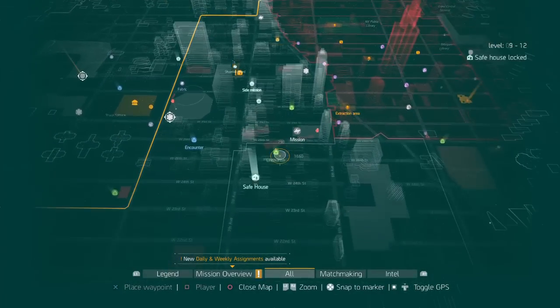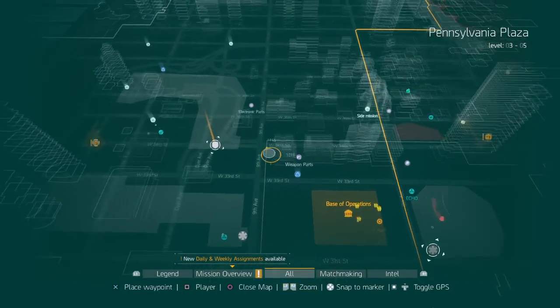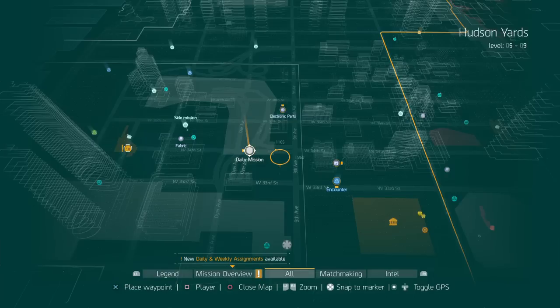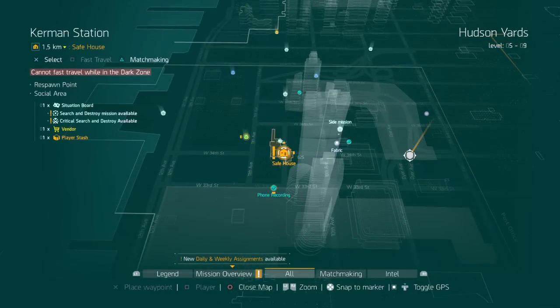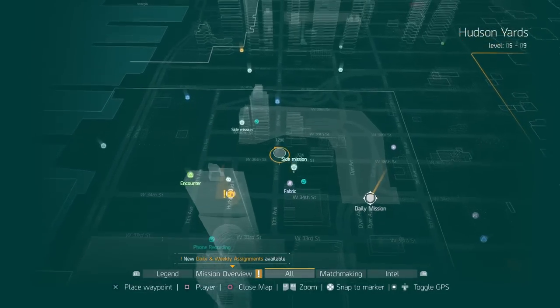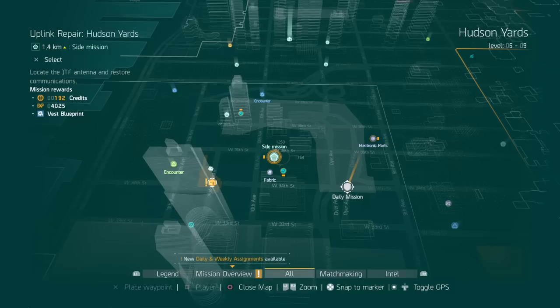After you do that, you want to go to each district. Like, this is the Pennsylvania Plaza, and this one right here is the Hudson Yards. You want to go to each one and go to your safe house, and get an update of all the stuff going on in the district. Then you want to do these side missions. These side missions give you quite a bit of XP and currency. That's actually how I leveled up to level 30 pretty quick — I did all the districts.